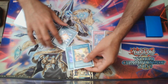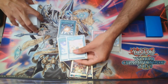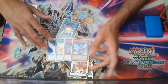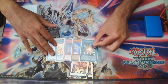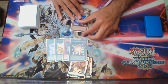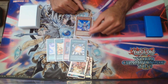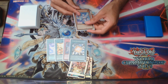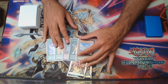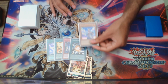Opening both Perfume and Tenki is already really good because this is a combo in itself — at least a way to start the engine. You can also summon Diviner, which lets you dump an Ichizu card, and that's another way to start the strategy. Let's do the Ichizu line first.